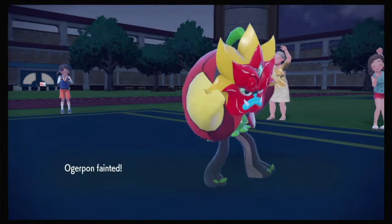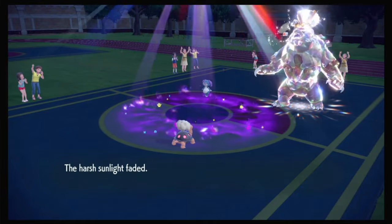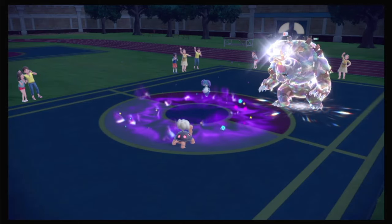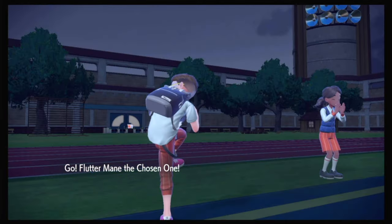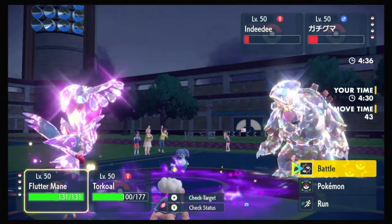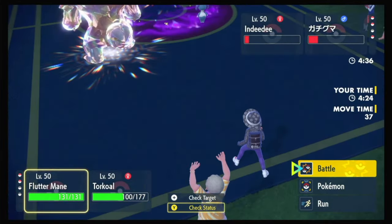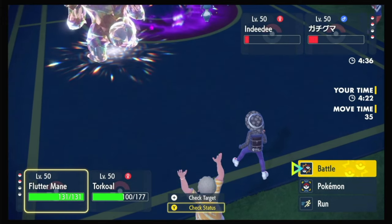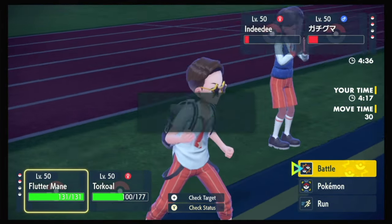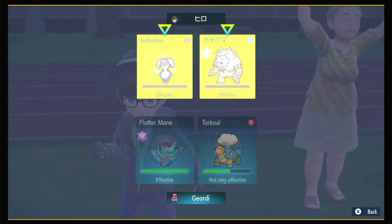Wait a minute — this might be okay. Losing sun sucks, but this is not over. They protect the bear and the Indeedee. They could Follow Me away a Moonblast next turn, so I cannot click Moonblast as badly as I want to. It has to be Gleam Eruption. There's one more turn of Trick Room.